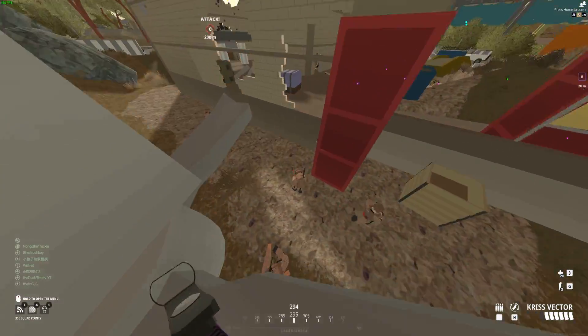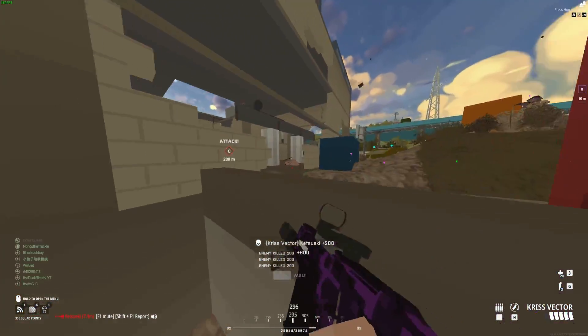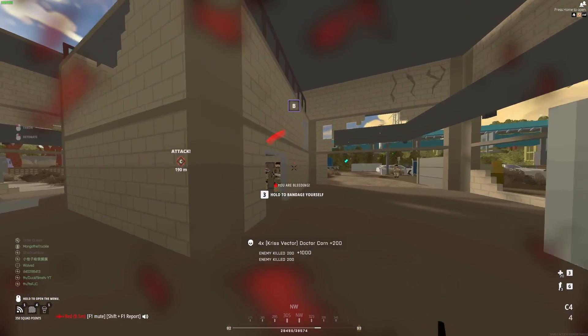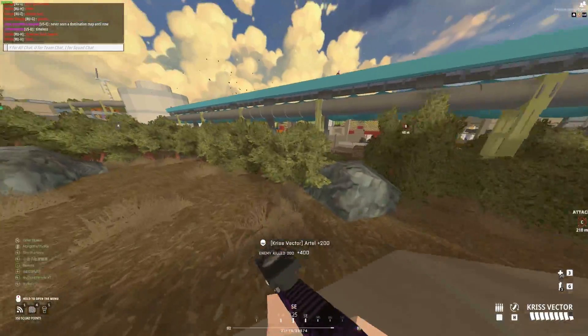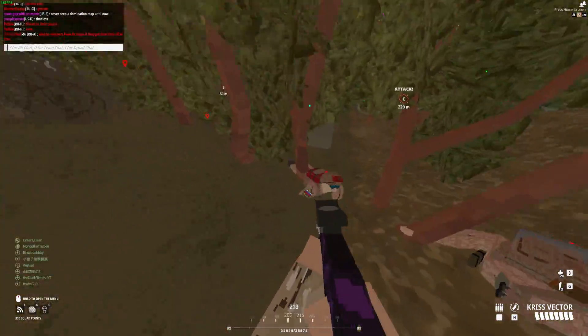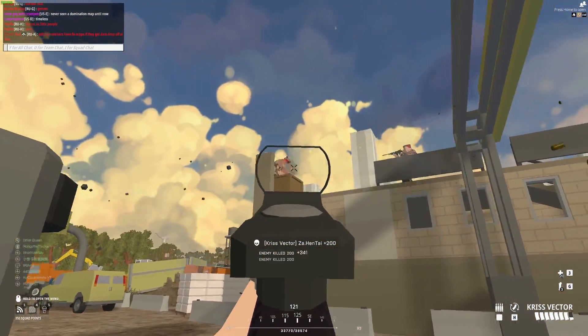Now that the update's been out for a couple of days, I thought it'd be a good time to give my opinion on whether or not the change was worthy. Starting with the damage adjustment from 24 to 22 — I think this change was needed and I'm very happy they didn't put it lower than 22. The vector now has the lowest damage in the SMG category, and its high velocity in my opinion balances the damage out. Some of my buddies have said the damage should have been lower, maybe around 20 or 21.